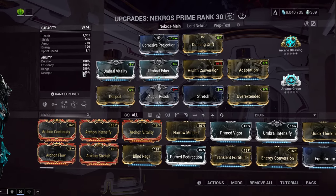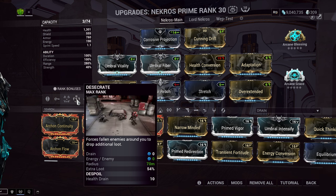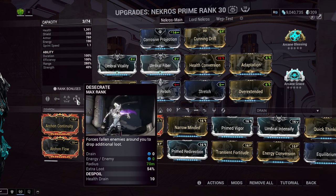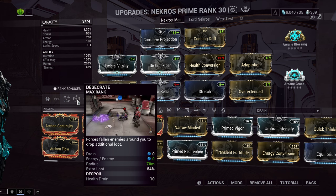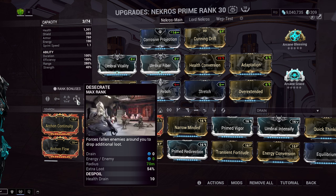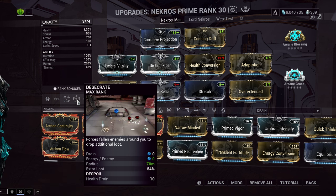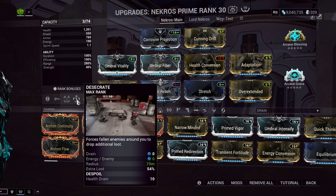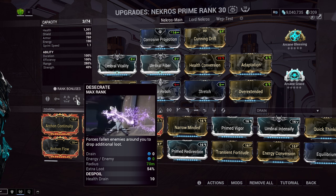I don't use Terrify on this particular build. I actually have two Necros builds we'll go over today. His third ability, Desecrate, is the one I do use. Desecrate has a 54% chance to get extra loot from dead enemies. It's important to know about enemy decomposition and how that works — normal enemies decompose after about 10 or 15 seconds.